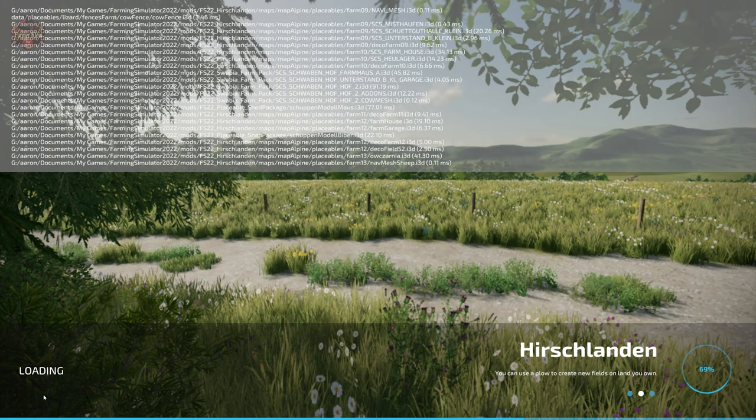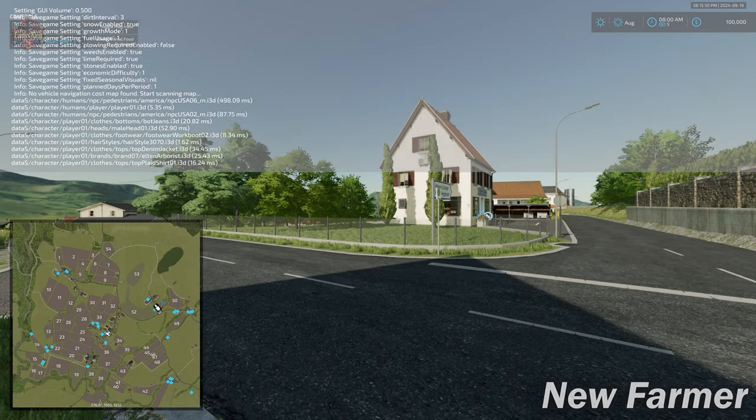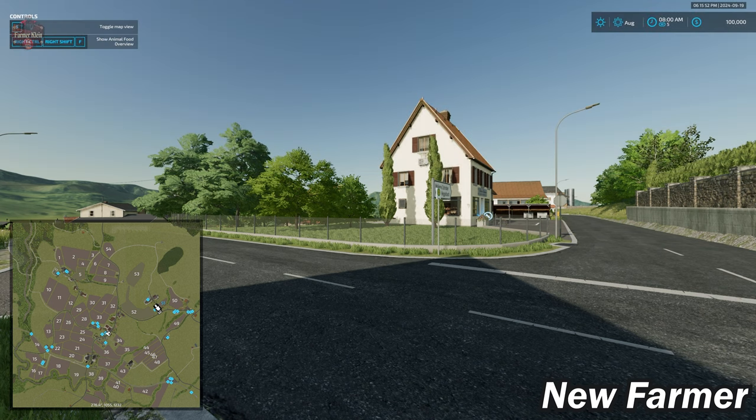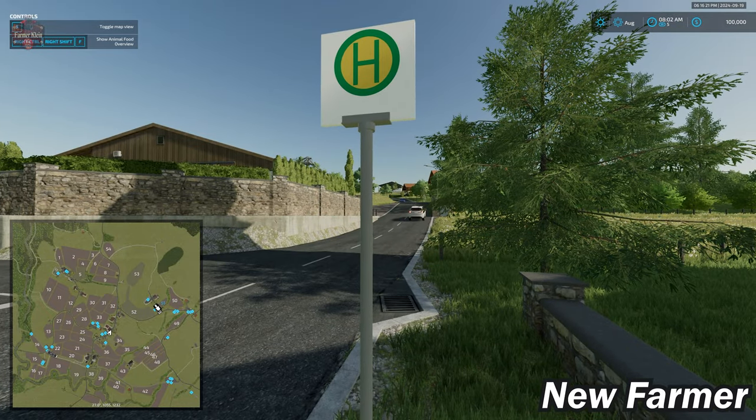If you happen to load this map up with a lower-end system — for example, I loaded it up with a system that uses AMD integrated graphics — I had zero issues whatsoever maintaining a solid 60 frames per second pretty much everywhere on this map, with one minor exception: up at the dense forest area, I was seeing a little bit of frame drop. So unless you're really going to do some heavy forestry, you should have no issues maintaining a high frame rate on just about anything that will run Farm Sim.